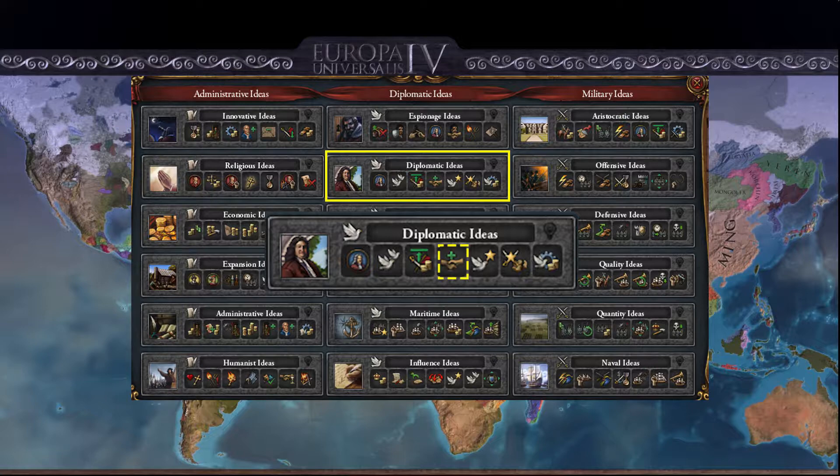After that you get plus 25% improve relations. This is a very beneficial idea as it allows you to improve relations with your neighbours quicker, which allows you to acquire alliances quicker. It also reduces the amount of aggressive expansion you have against your neighbours quicker, as improving relations with nations lowers the amount of aggressive expansion you have with them.